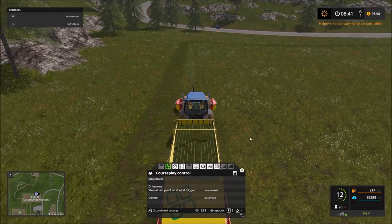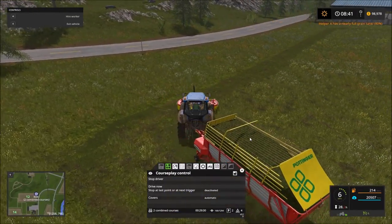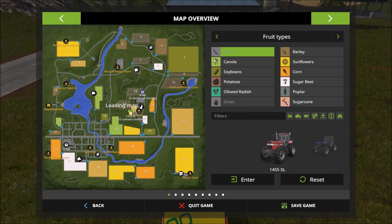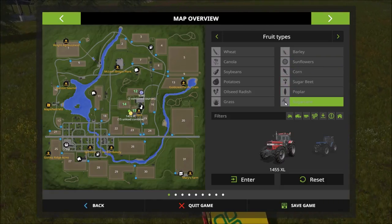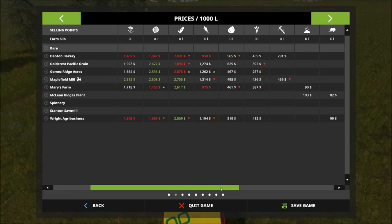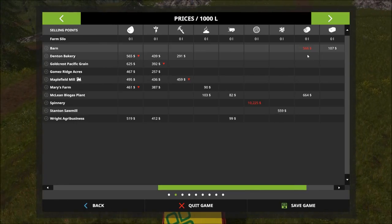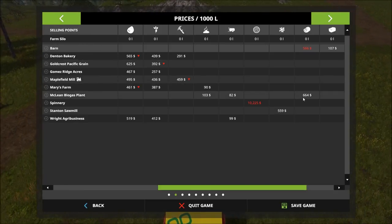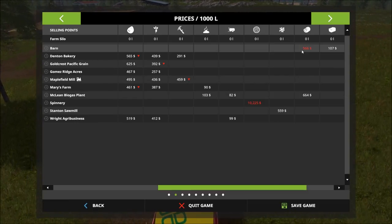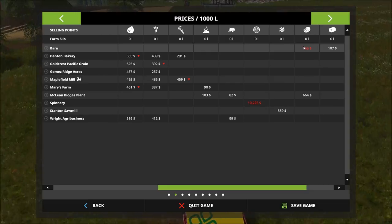If you're familiar with silage in these games, we're going to make quite a bit of money. Field 12 alone gets somewhere around 150,000 liters of grass. Looking at prices: we can sell silage at the barn for $5.66, or at the BGA biogas plant for $6.64. If you're trying to maximize money the barn isn't ideal, but as our guy finishes and heads toward the unload, prices change quite a bit — they were over a thousand when I first loaded the game.